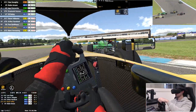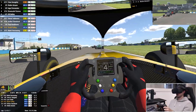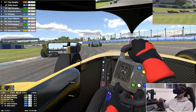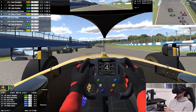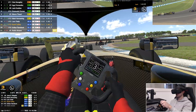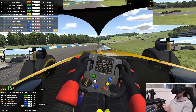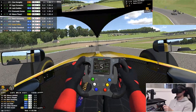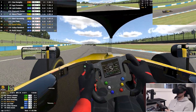Car left, hold your line — still there, clear left. All right, clean first lap. P19. Oh, it was a bit slow through there. Car left, still there, clear left. Well done mate, that was great. Risked it for a chocolate biscuit.